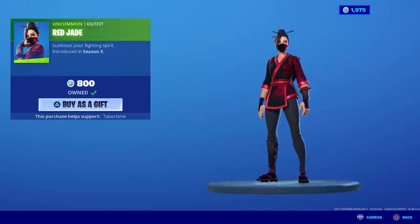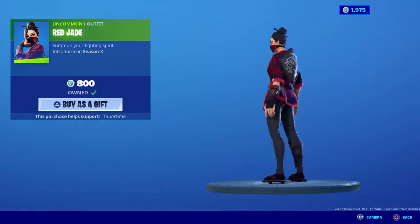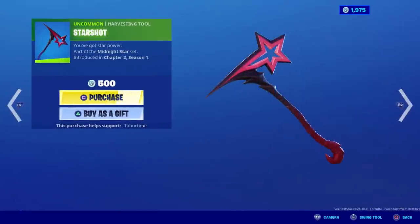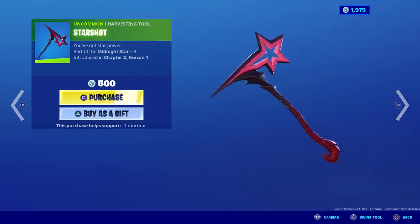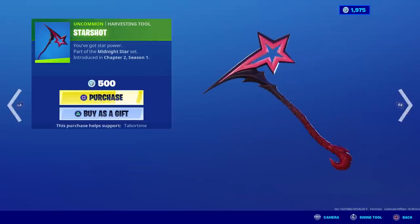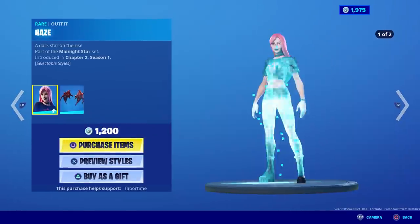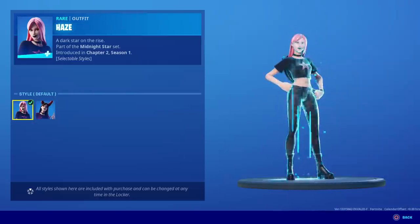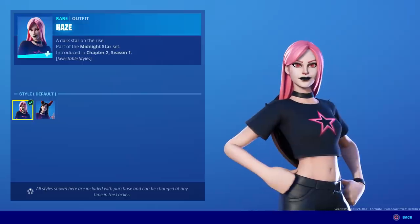We've got Red Jade — do you have this one? Yeah, you do. I bought this on a spending spree not too long ago. I like it, not bad, only 800 V-bucks. Star Shot, Jack — do you know who this goes with? I want to say one of the devil skins because look at the tail. Oh yeah, I like that skin. Do you? Do you have it? No, I don't. I like the first one — this one totally reminds me of my daughter Ellie.